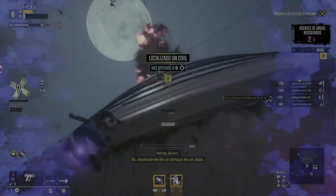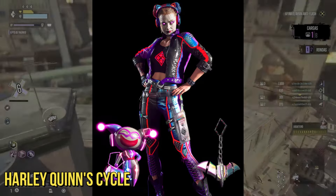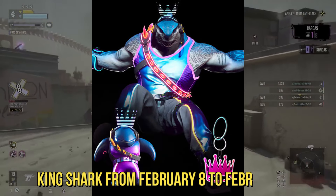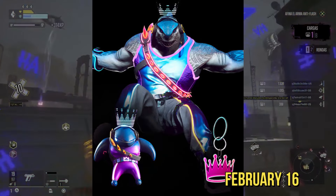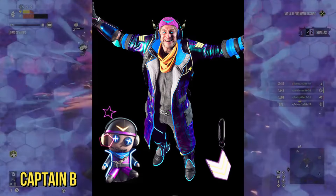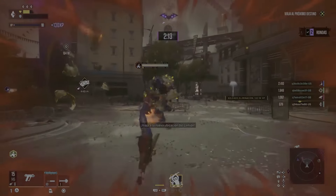But wait, there's more. The skins will drop in cycles, so mark your calendars. Harley Quinn's cycle is from January 30th to February 7th, King Shark from February 8th to February 16th, Deadshot from February 17th to February 25th, and Captain Boomerang from February 26th to March 4th. Don't miss out.